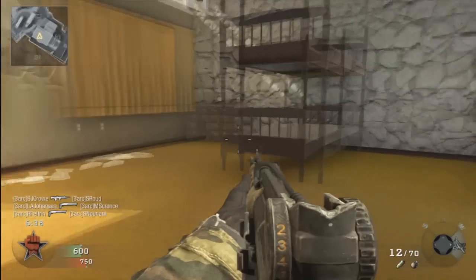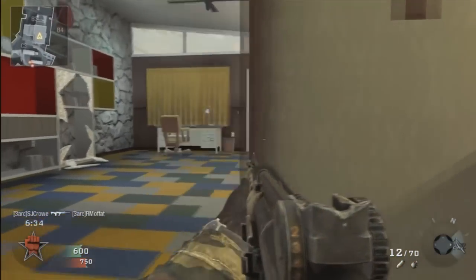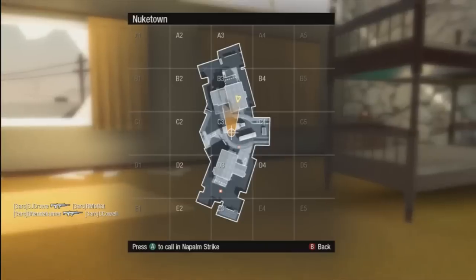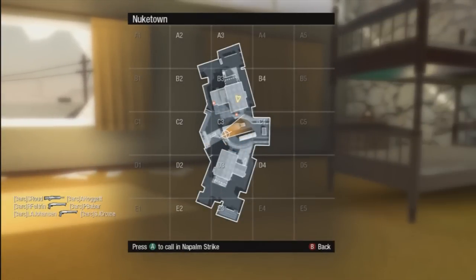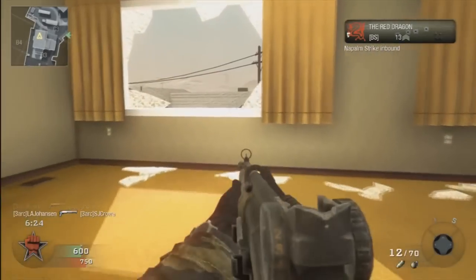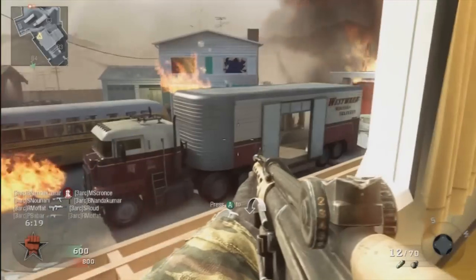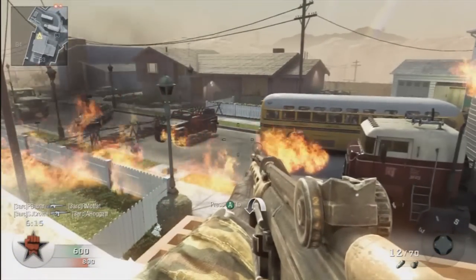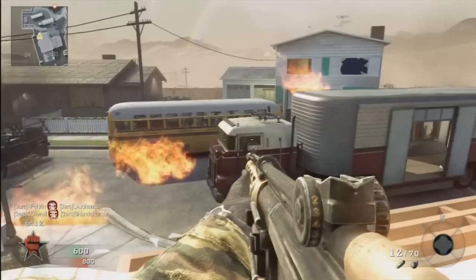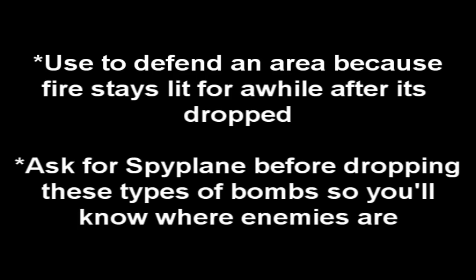The Napalm Strike requires five kills. This will send out a stream of napalm and burn your enemies. You can adjust which direction you want the napalm to come in from, so be sure that whenever you're going to drop it you have somebody using a Spy Plane so you know on the map where enemies are. This is also a good one for defending a base or headquarters because the fire stays lit for quite a while and will continue to hurt enemies that walk into it.